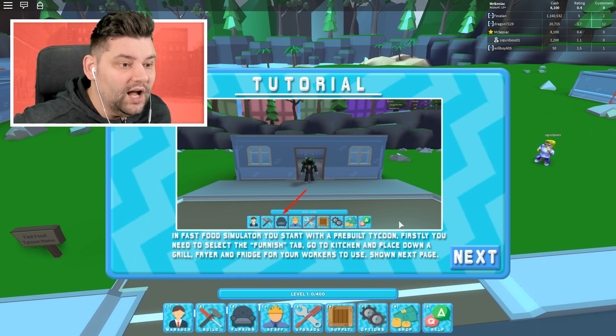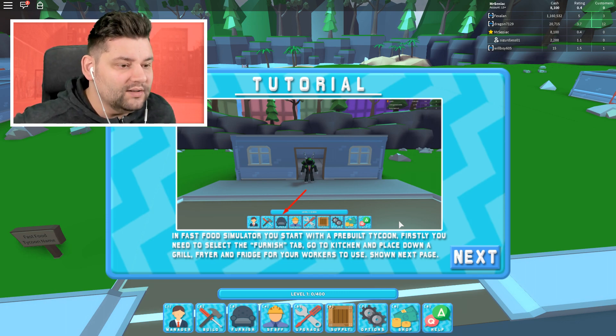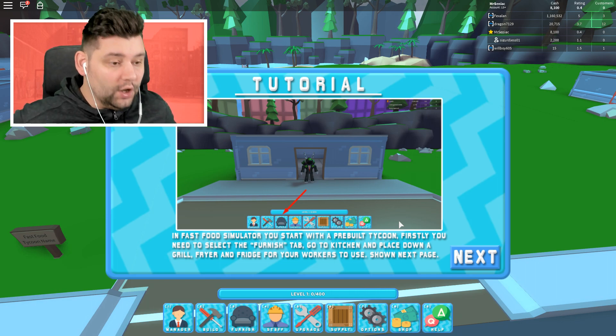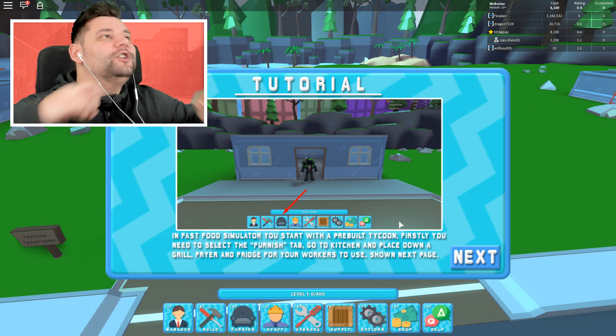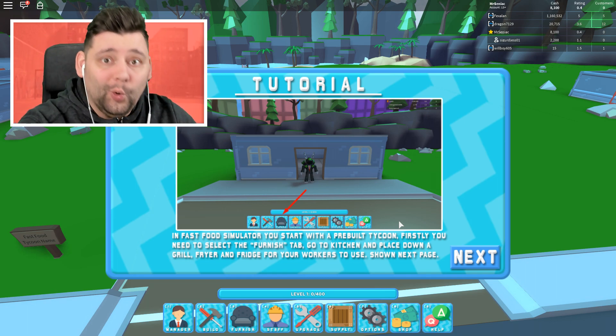So in Fast Food Simulator, you start with a pre-built tycoon. Firstly, you need to select the furnish tab, go to the kitchen, place down the grill, the fryer, and the fridge for your workers to use. We're gonna build the kitchen first to create the delicious Sidney Burgers that we're gonna be serving all the customers.